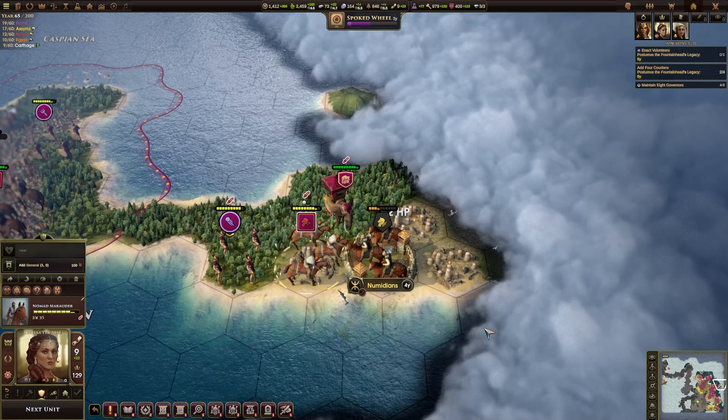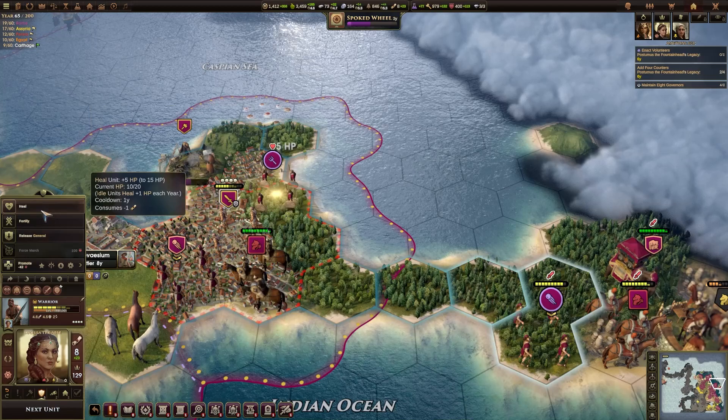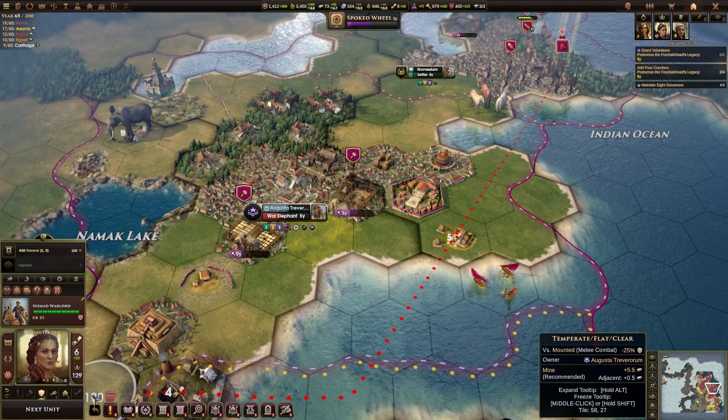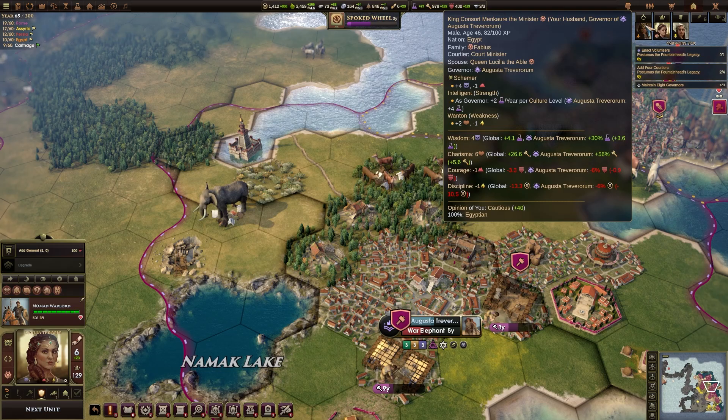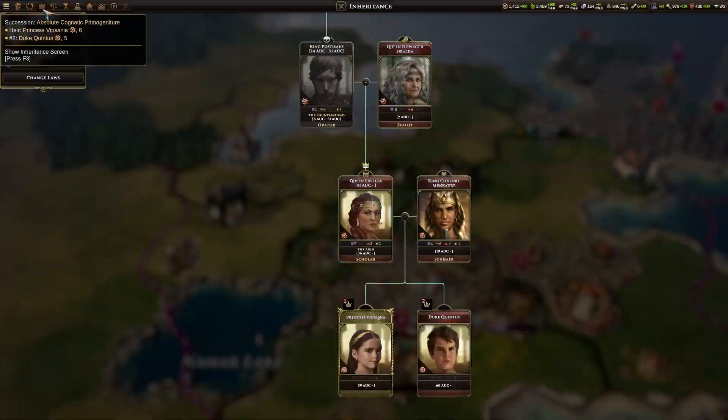Did it cause panic? It did not. Can't get rid of them on this turn, but we certainly did some significant damage. Let's heal up any other units that are low on health. We could potentially try and influence somebody — let's have a look at the succession at the moment. Yeah, we do still have two children, so that is fine.